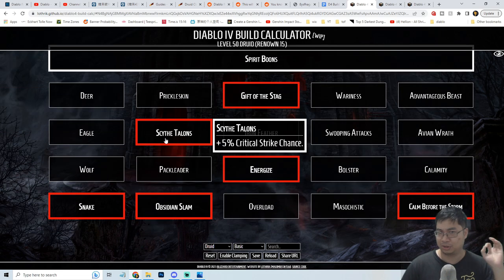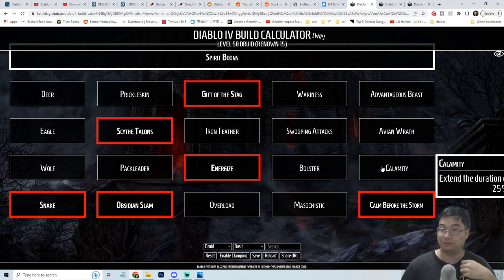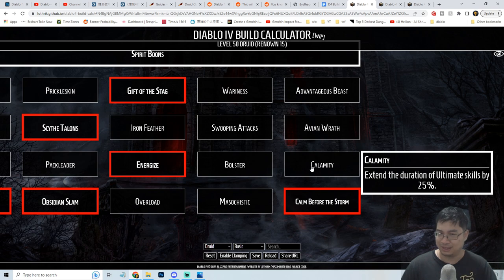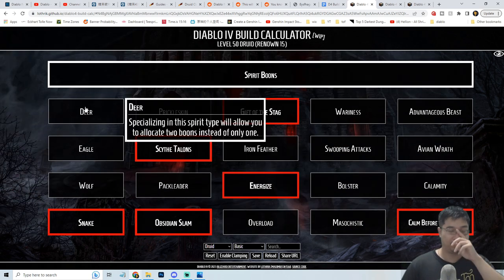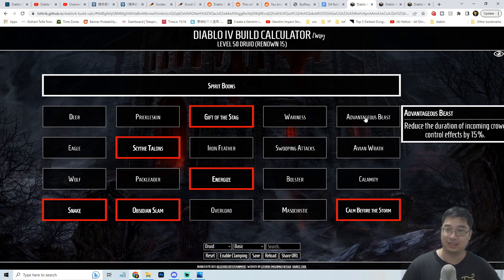For the Eagle boon I chose increased critical chance, because when you crit you get lots of benefits. For Wolf I'll go with Energized — a 15% chance to restore 10 spirit is not bad. You can also consider going with fortify for maximum life if you want to be more defensive. For Deer I went with Maximal Spirit, simply because you restore a lot of spirit and your capstone gives you full spirit back — so higher maximum spirit means more benefit from the capstone. You can alternatively go with reduction from elite damage or reducing incoming control effects, which is very good for PvP.